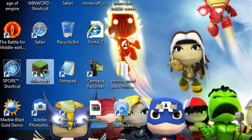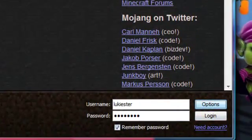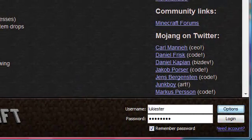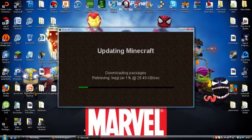Just open up Minecraft, go here — Options, Force Update. The reason I'm doing that is because I have mods currently installed, and Kodi's Clay Soldiers mod might not be compatible with those mods. If you have mods, I recommend to back them up. You should see 'Updating Minecraft — Downloading Packages'.